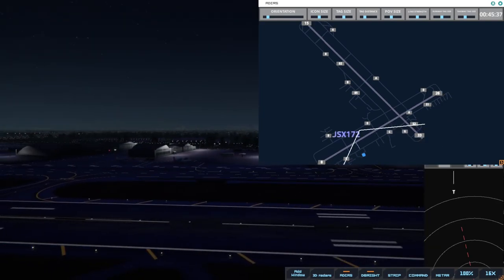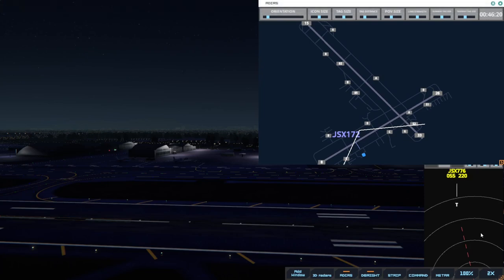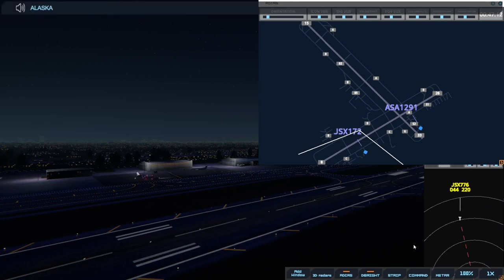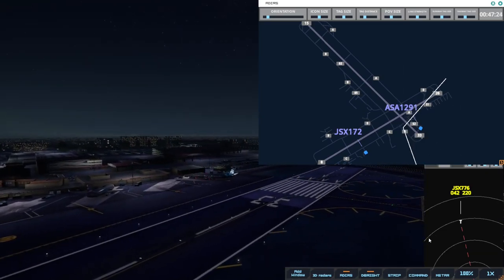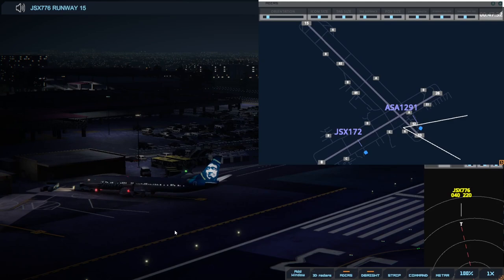Burbank Ground, Big Stripe 172 with Information Quebec, requesting push and start. So there's more activity here than I would expect. Big Stripe 172, pushback approved, expect runway 8. We've got another Big Stripe coming in. Burbank Ground, Alaska 12901 with Information Quebec, requesting push and start. Alaska 12901, pushback approved, expect runway 26. Big Stripe 776 on final 1-5 - there's the Alaska. Big Stripe 776, runway 1-5, cleared to land.